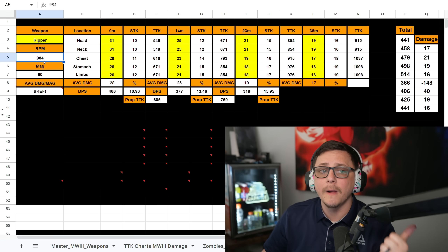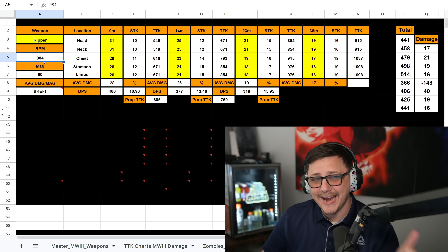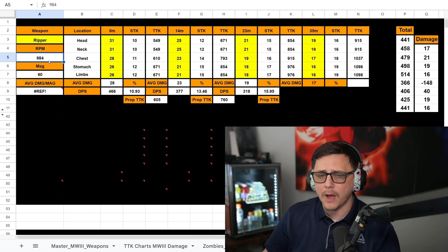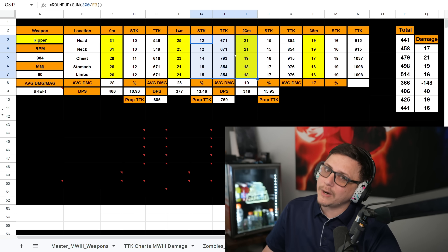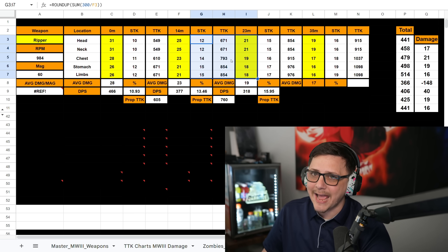The thing that helps this gun quite a bit is the fire rate of 984, which helps it a lot. But as soon as it hits a drop-off right outside of 14 meters, it gets pretty bad and feels pretty bad at that range.